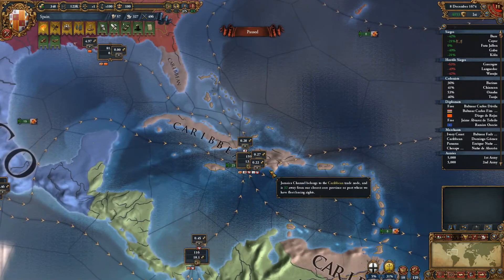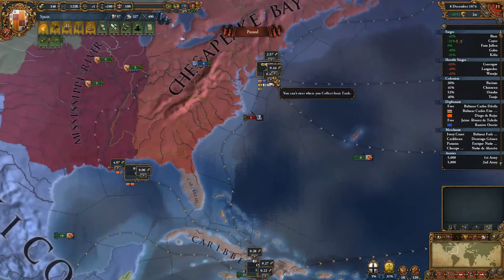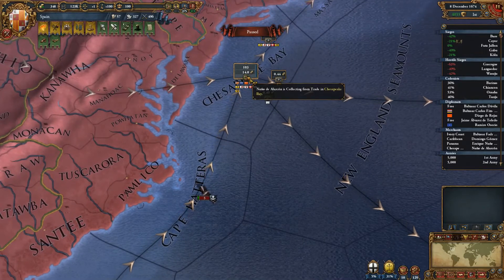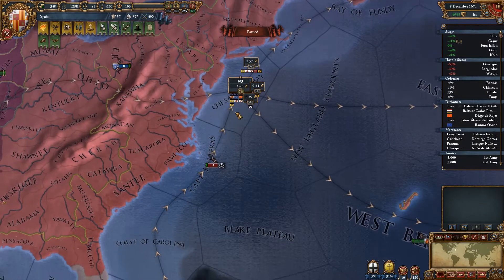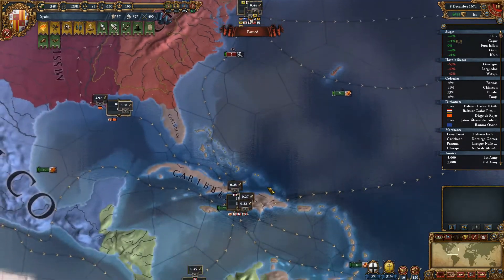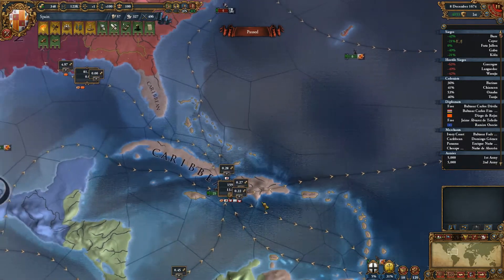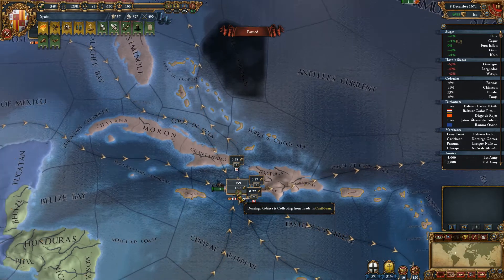As you might see here, the trade is actually going in different directions and I'm basically using the easiest manner of making money here, which is to basically just place down a merchant and collect. There are some other ways to do this and basically what I might actually go ahead and do now is change this up in terms of basically trying to steer trade.